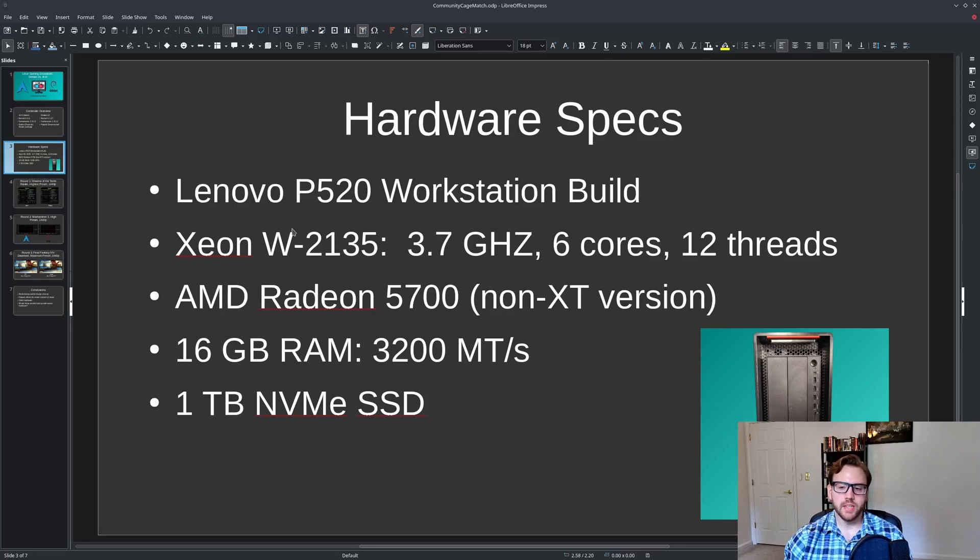I'm pretty sure the Flatpak Steam packages a newer version of Mesa, or at least the Flatpak runtime does, which gives Debian a bit of a boost — it helps mitigate some of the older packages. The hardware I used is an old P520 workstation, maybe five-plus years old. It's running an Intel Xeon W2135 server processor with a max clock speed of 3.7 GHz, six cores, twelve threads — still a really strong processor. It has an AMD Radeon RX 5700 (non-XT version), 16 GB of RAM at 3200 MT/s, and a one-terabyte NVMe PCIe SSD so storage isn't a bottleneck.